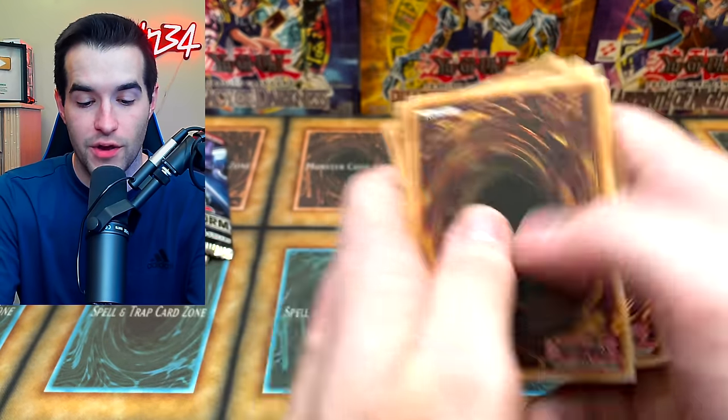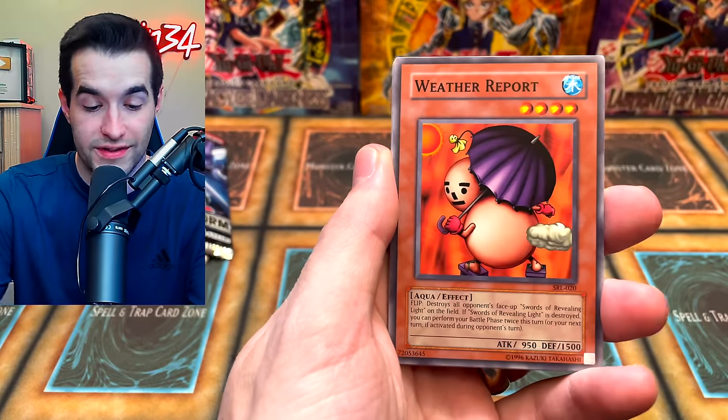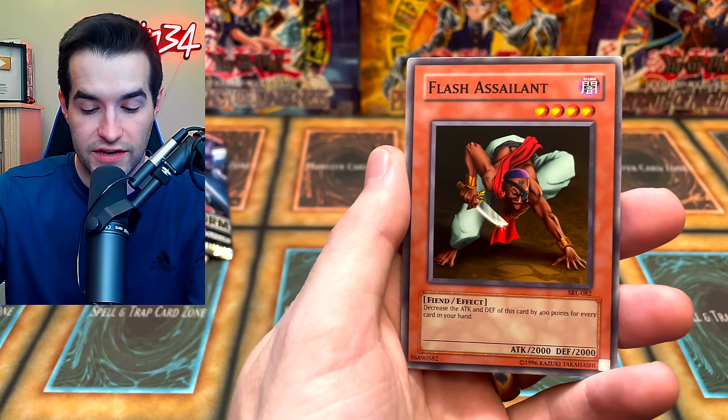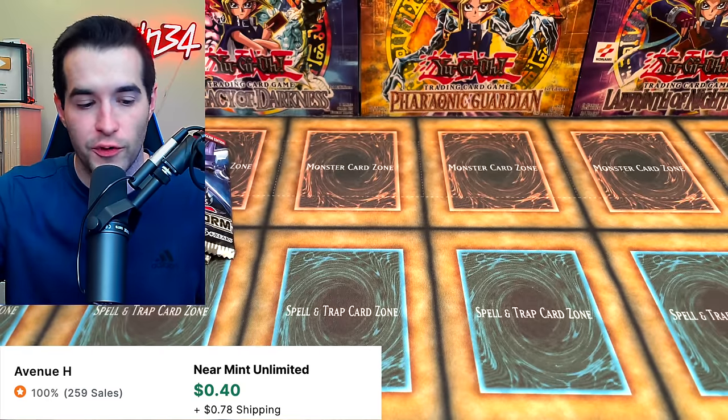Let's do what some commoners like to call it the Pokemon card trick — it's just a good way to not have to go two cards in and already see the rare. Ceremonial Bell, Fairy's Hand Mirror, Umiruka, Flash Assailant, Labyrinth Wall, and UFO Turtle. So we are zero for on the legacy packs. That's okay.